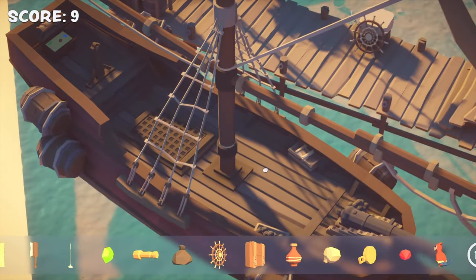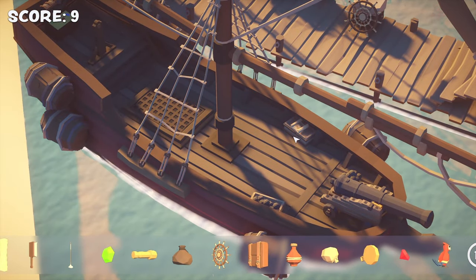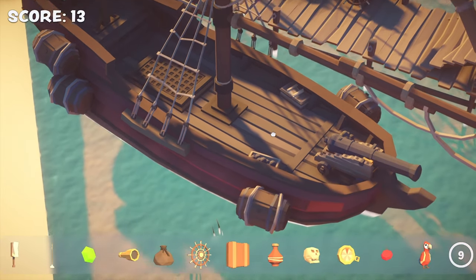In some scenes, there are too many objects on the bar to fit on screen, and I couldn't find a way to scroll through them, so some of them simply get cut off until you find enough items to shrink the bar.